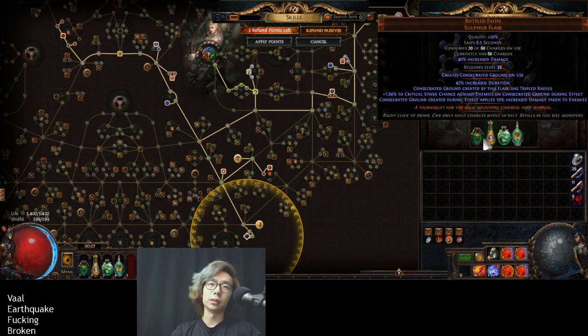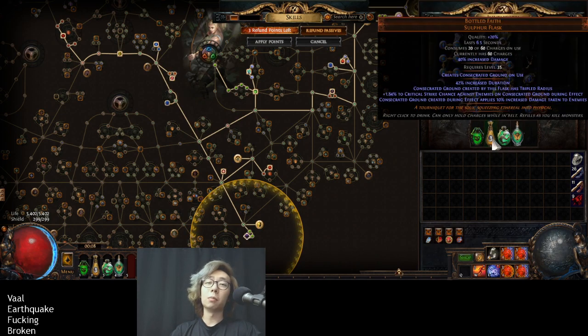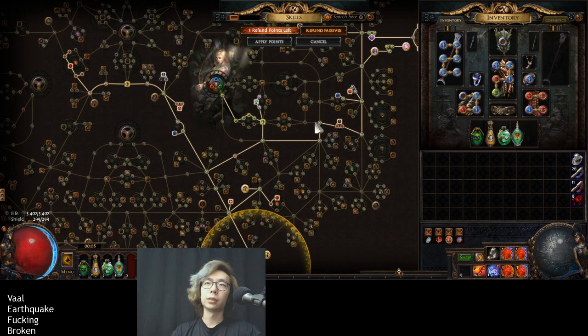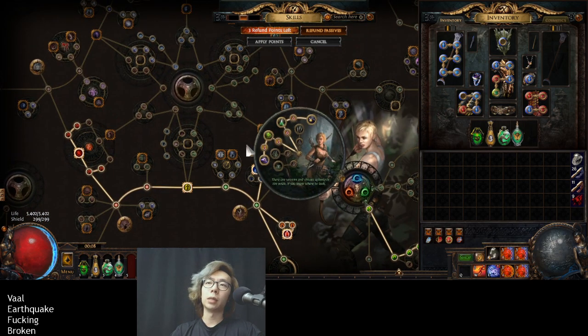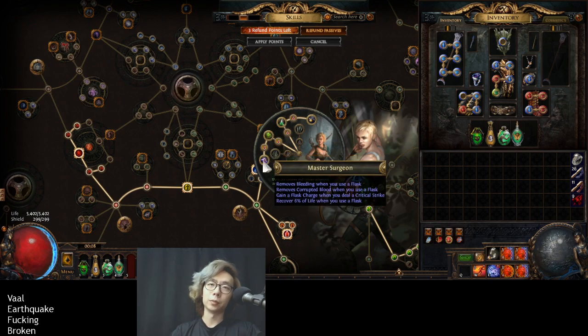That combination only gives me four flasks to use. Two are for soul generation, as I've mentioned. Bottled Faith gives me so much value because I'm a Pathfinder with so much flask effect. My final flask is a Quicksilver with curse — and this is fine because I have elemental ailment immunity and bleed immunity from my other sources, which is really great.